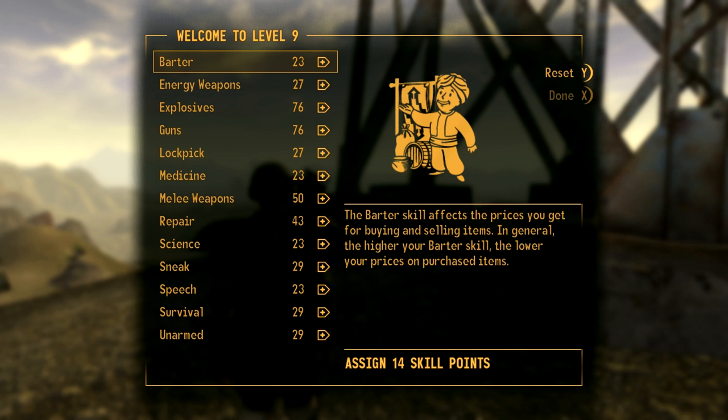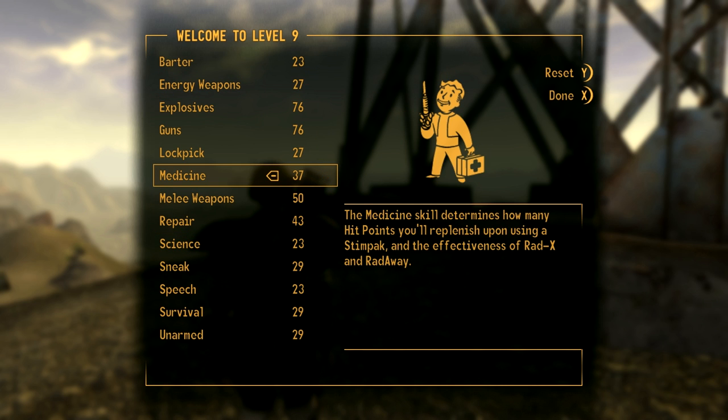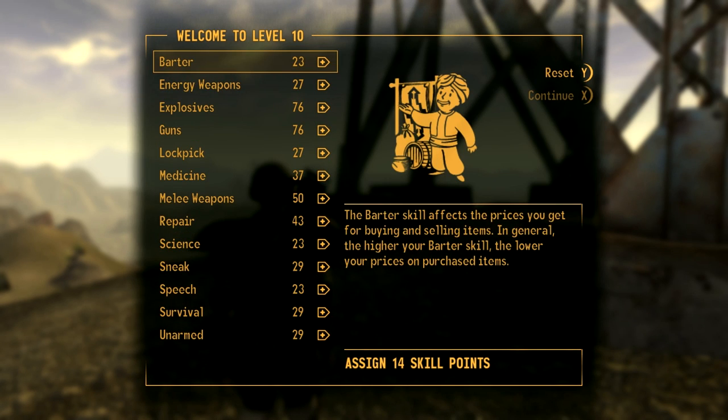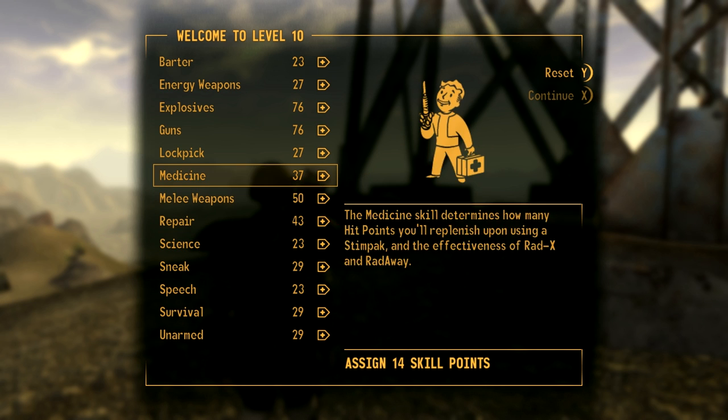Now what we should do here is balance out our medicine a little bit — get our medicine up — because we want to heal ourselves, and by level 9 we'll be in a lot of combat situations. We've got our repair sorted and we'll get our guns up to 90.